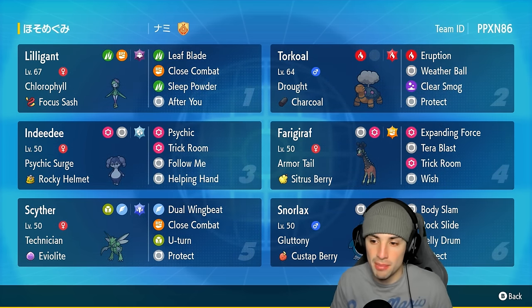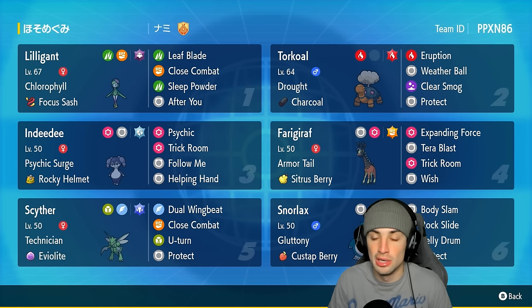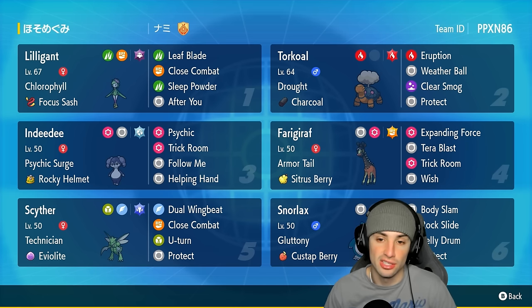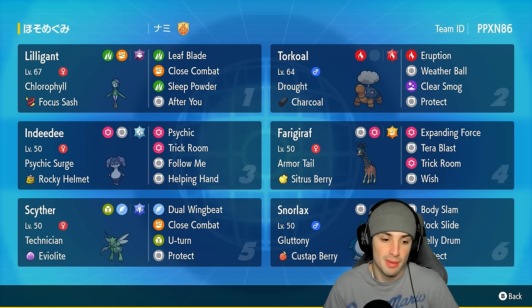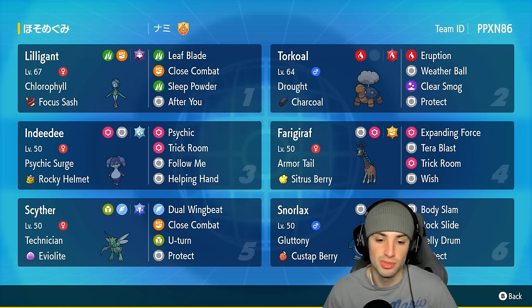Lilligant and Torkoal — definitely seen this on the ranked ladder before, super strong. Lilligant can just outspeed the competition in the sun with Torkoal, then use After You, and Torkoal can just erupt to victory. Our final two Pokémon are going to be Farigiraf and Scyther. Farigiraf is another Trick Room user that also has Expanding Force for big damage inside Psychic Surge next to Indeedee. It has Tera Blast with Fighting Tera type and Wish for HP recovery. Scyther has Technician with Eviolite, Dual Wingbeat, Close Combat, U-turn, and Protect.